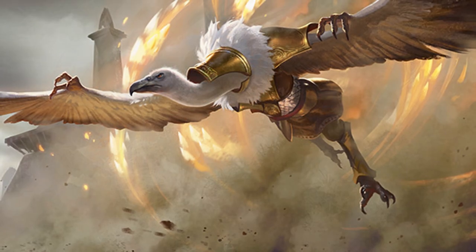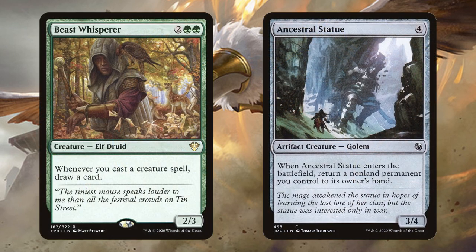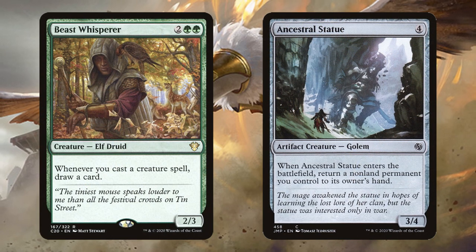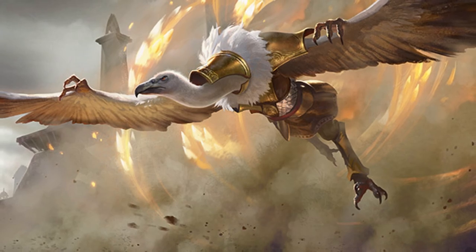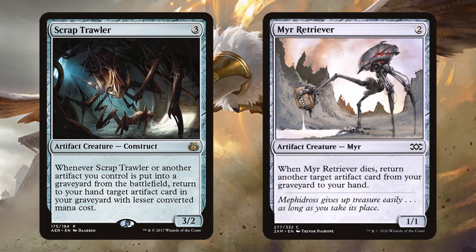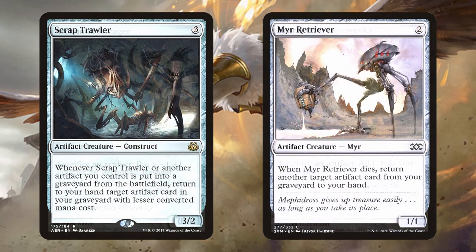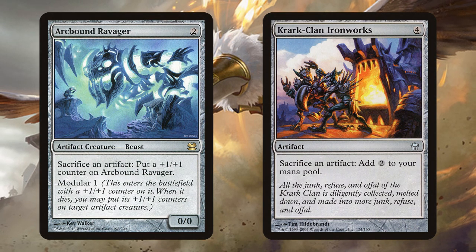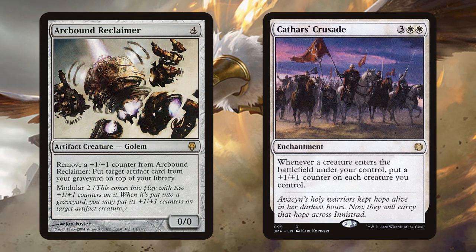There are numerous ways we can do this. The easiest is just spamming Ancestral Statue in true green-white Animar fashion. The statue can return itself so you can just cast it for free to draw a card as many times as you need. Another way is looping Myr Retriever and friends. With two Retriever effects, we can sac one creature to return the other and continue to generate infinite storm and draw that way. We have numerous sac outlets to achieve this.